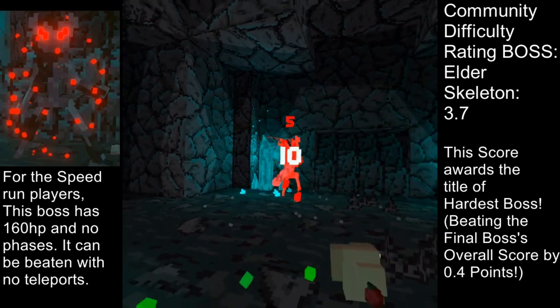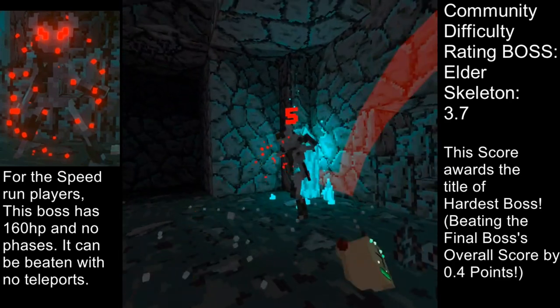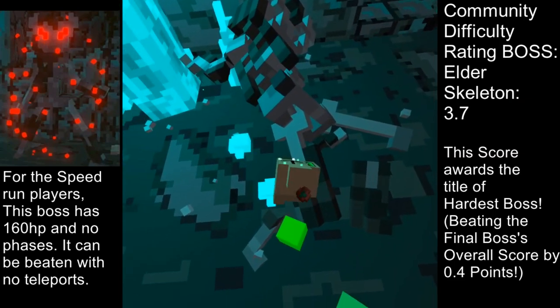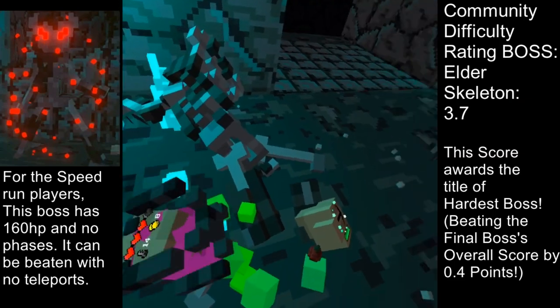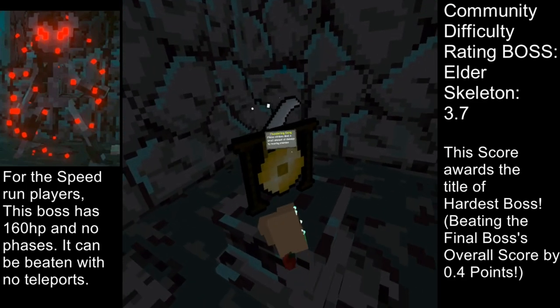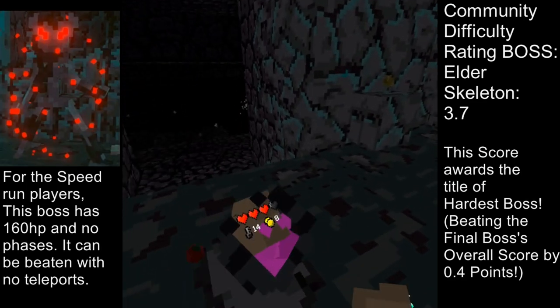As always, you can play it safe, stay near the center of the room, and attack using only your ranged weapon. This gives you the most time to react to the spikes at any given moment. If you have health to spare, you can always rush with both of your weapons and attempt to chew through its 160 health as fast as possible.